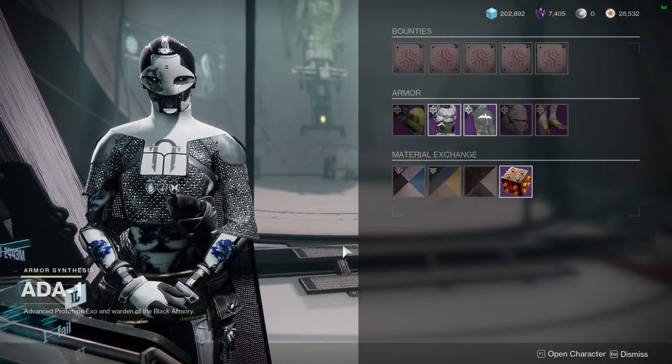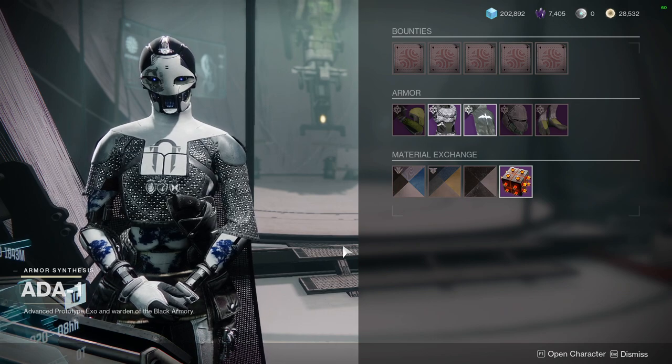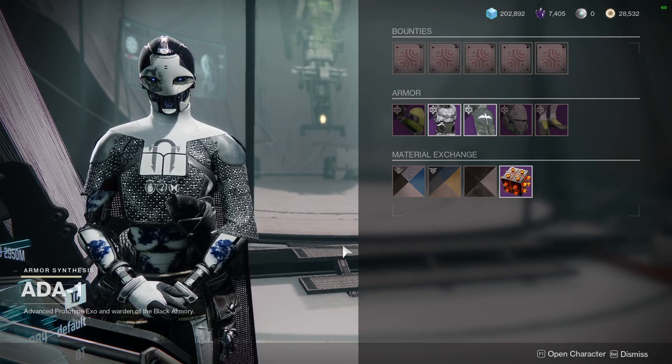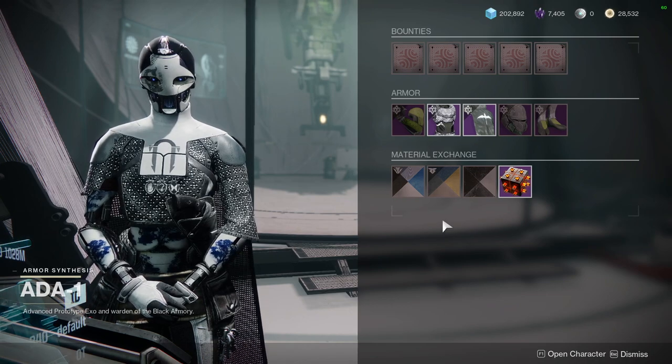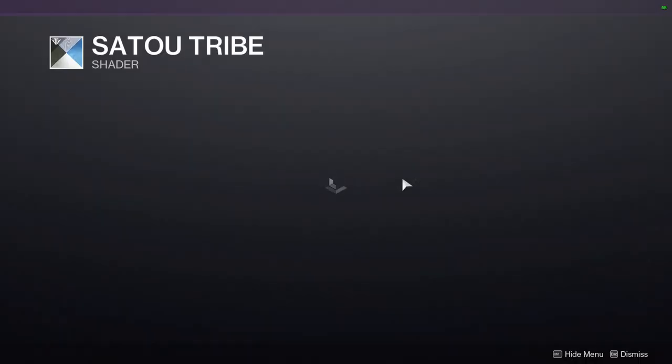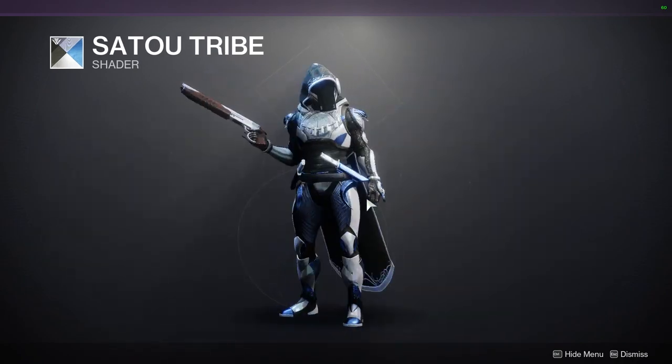So for today we're gonna be looking at what 801 is offering. Surprisingly she is selling a shader we just got like last week - I think two of them actually. Other than that, Sato Tribe - yeah she's selling it again, which is funny considering she just sold this literally last week.